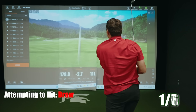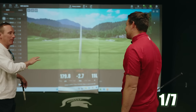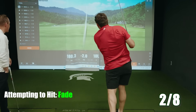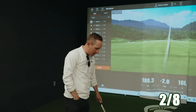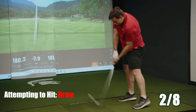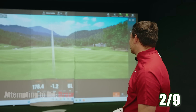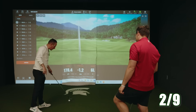He went for the cut when he was trying to hit the draw. That's a perfect fade. Atta boy — look at that, there we go. Now I've known you for the span of 30 minutes and I'll tell you, you're already a better fader than you are a drawer. That spin axis is negative — so that ball was fading, and that was almost perfect.